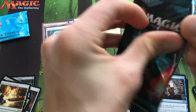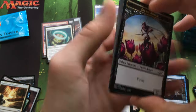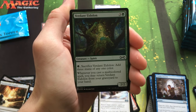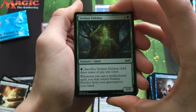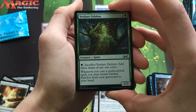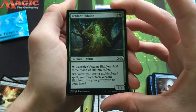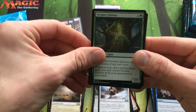I think we're actually probably doing pretty well so far. We still haven't seen a Foil Rare either, so we'll see. Got Verdant Eidolon — whoa, wow — that's interesting. I'll play that, seems pretty good.